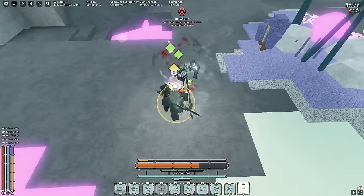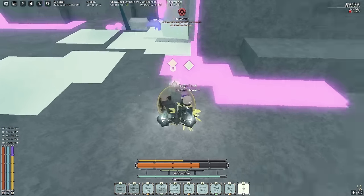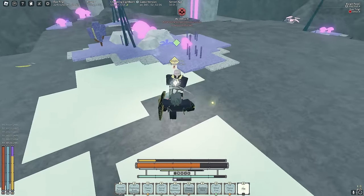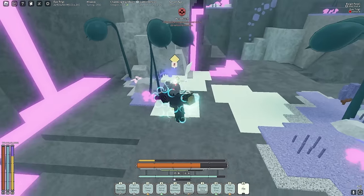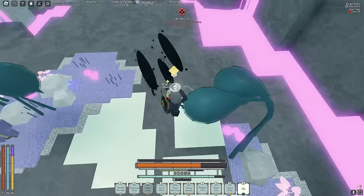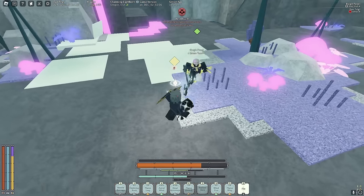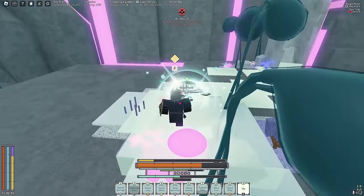We also have a talent where if we hit people with a lot of rods on them they lose armor really fast. With Metal Enchant each M1 is doing about 20 armor damage, so it only takes about five M1s with max rods to fully deplete their armor. And once armor is gone, there's a talent that makes them take 10 more damage per hit.